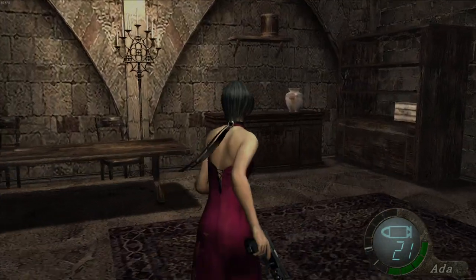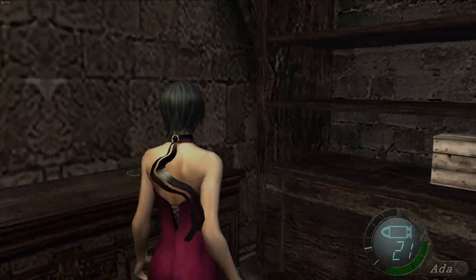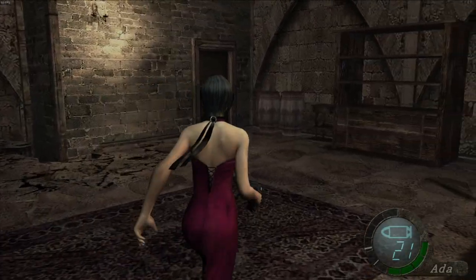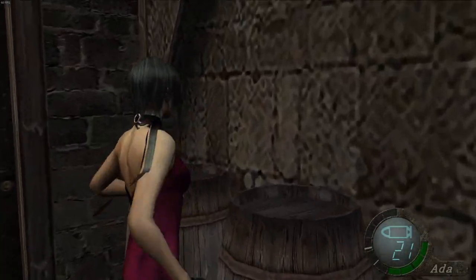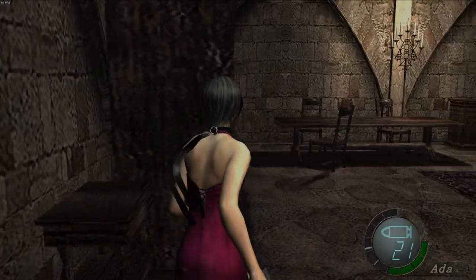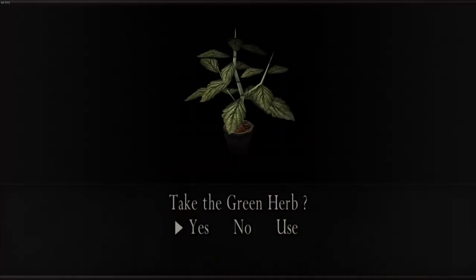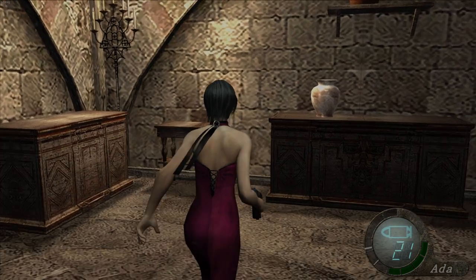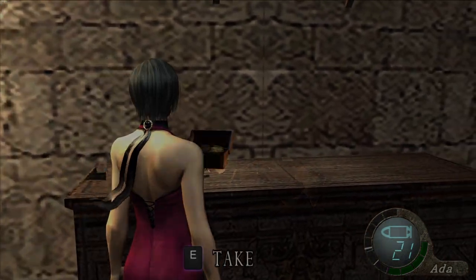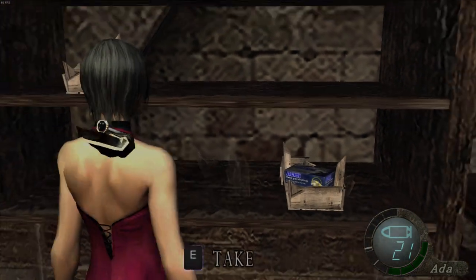We've got merchant — yes, we have got merchant. We've got a good amount of chances for loot. Loot in barrels is probably RNG — I think it is, I'm not 100% sure. Loot that's placed, like that herb, that's not in a container — I'm pretty sure that's static.